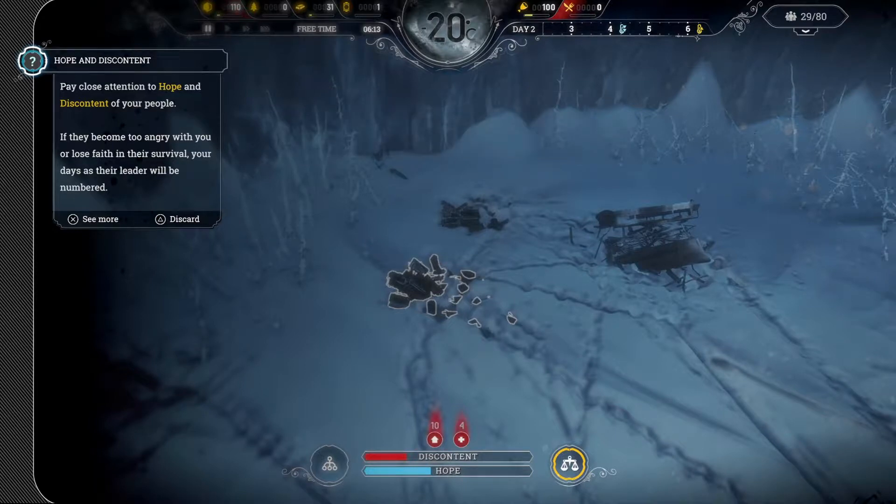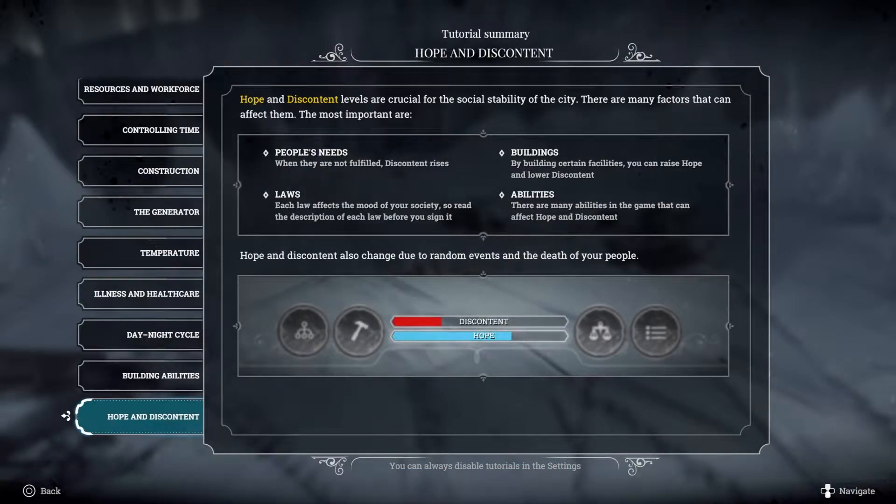Pay close attention to hope and discontent of your people. If they become too angry or lose faith, your days as their leader will be numbered. When the people's needs are not fulfilled, discontent rises. Laws can affect the mood of the society. Buildings can raise hope and lower discontent.